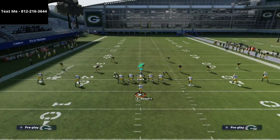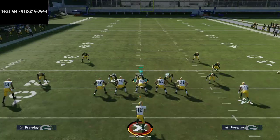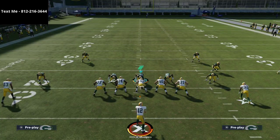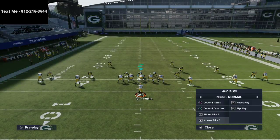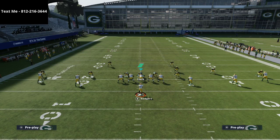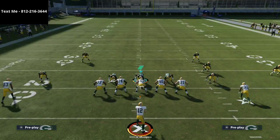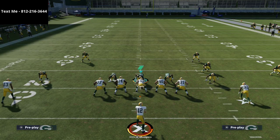If I go to cover two man, you're going to see that everybody is going to be manned up. The only issue is this one guy right here. The beauty of running against five wide is that you don't have to deal with a run threat. So what I can simply do is audible to cover four show two, and what I would recommend is man aligning your defense in your coaching adjustments — it's going to help, especially if they're coming in five wide every play.